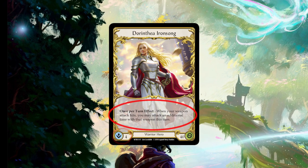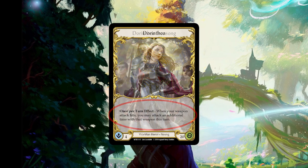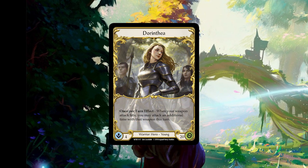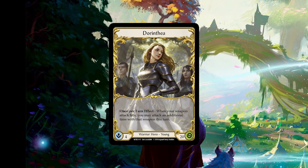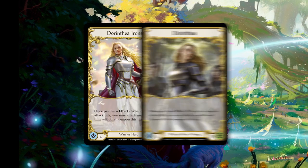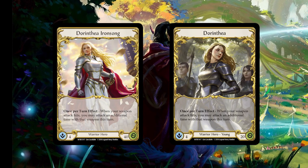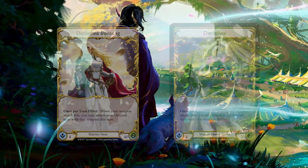The heroes each have a different ability that may help them make use of their class cards more easily, and there's also a young version of each hero. The young versions are exactly the same as the older heroes with one minor difference: young heroes only have 20 health, whereas their older counterparts have 40. In Flesh and Blood, you will use the older heroes during constructed format play, and younger heroes in draft and sealed formats.